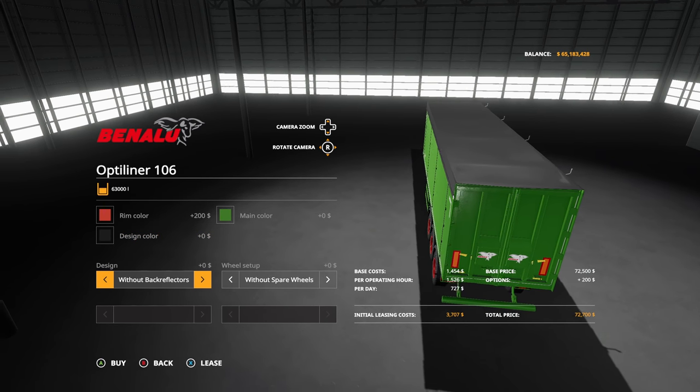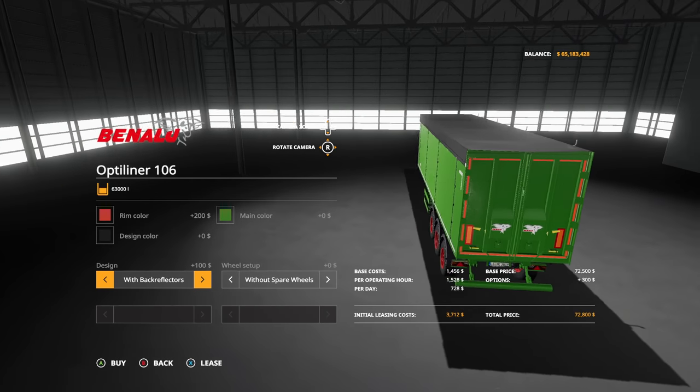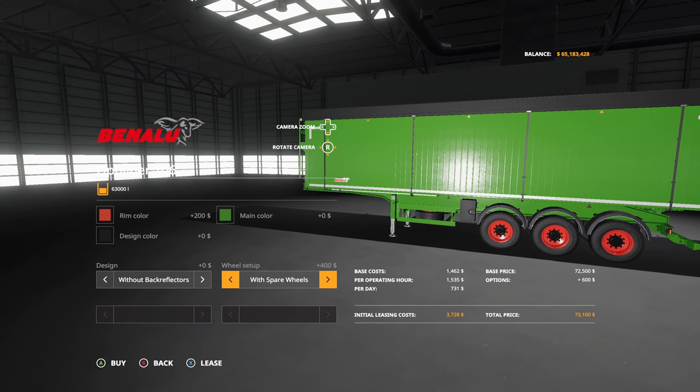Let's just go with jet black on the top — without reflectors. I don't like that. But with spare wheels — the spare wheels have the same color — and I love that. So let's purchase.